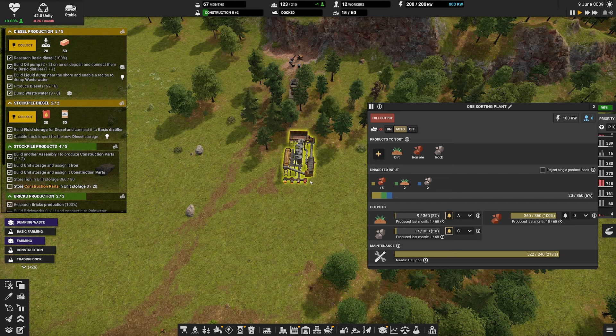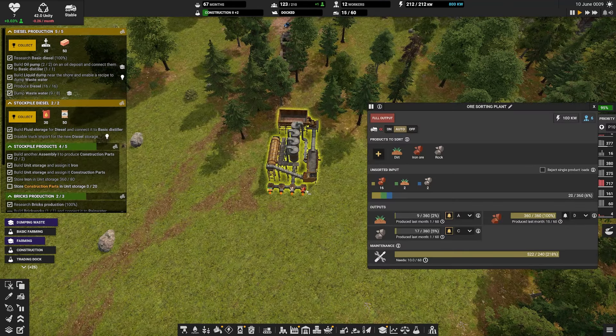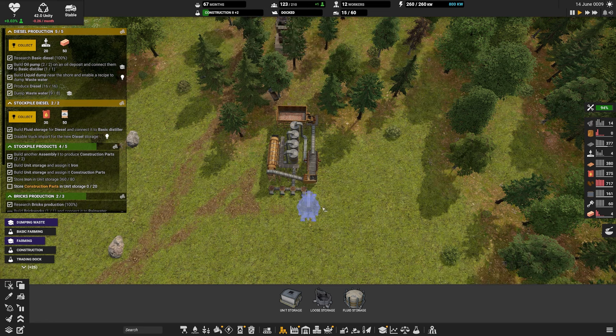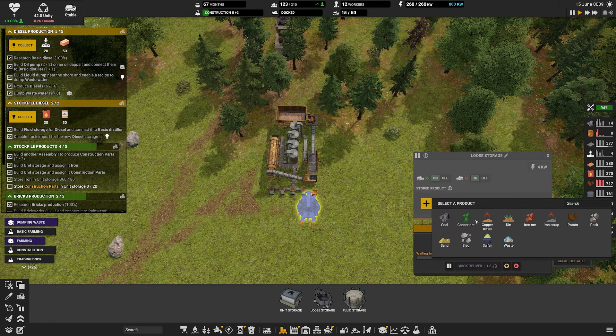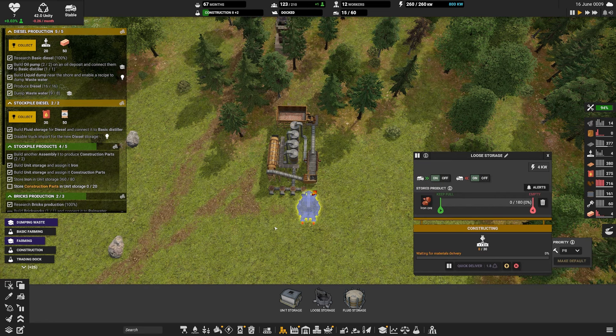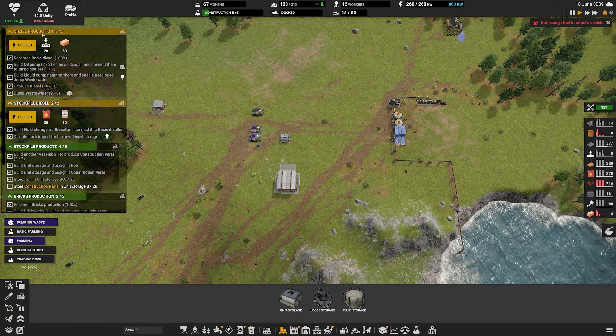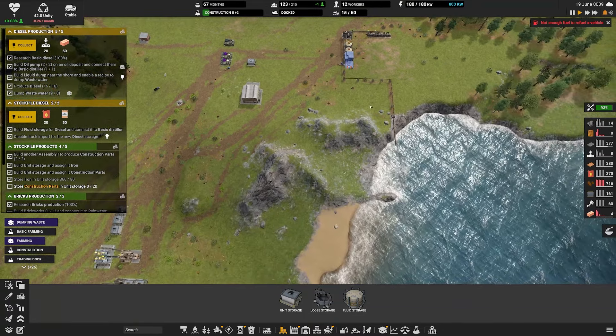So I told the tree harvester to prioritize these trees over here - to only cut these trees over here. Because we are about to mine this hill for its lovely coal. I think it's about time we did that.